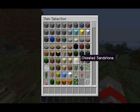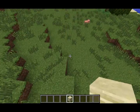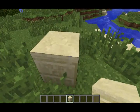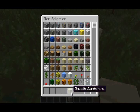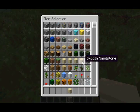The next feature is that they gave sandstone hieroglyphic blocks their appropriate names. The one with the creeper face is now called Chiseled Sandstone, and the one with no creeper face is called Smooth Sandstone. So they have their proper names now.